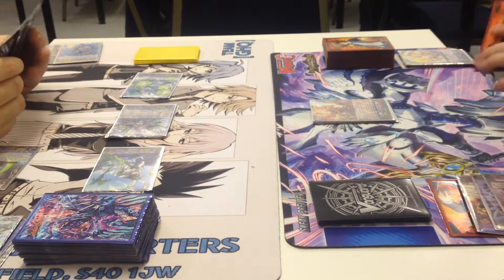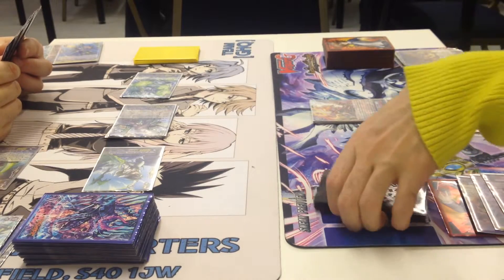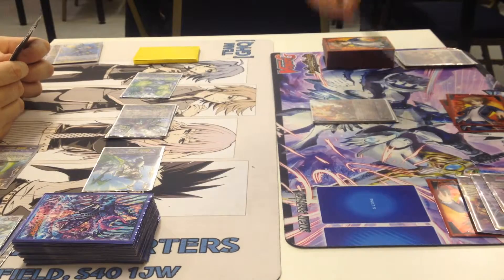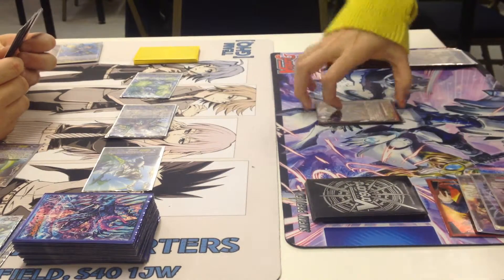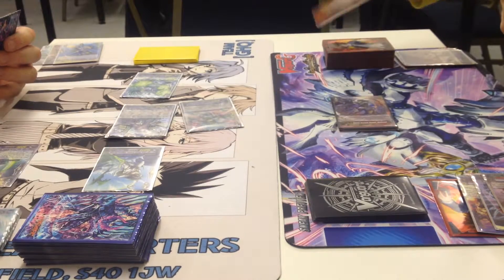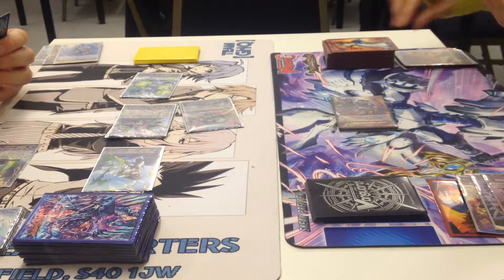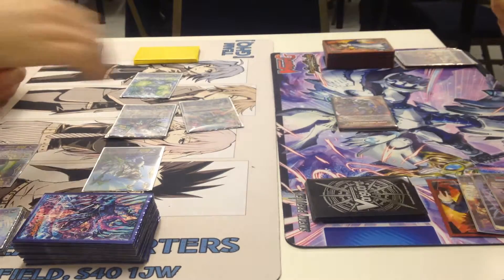And now, Generation Zone release — I discard Lava Flow Dragon for a stride. I choose Divine Dragonite Mahmood. Mahmood attacks the Vanguard for 26 — the attack is nullified, discarding Icefall Dragon. Triple drive: first, draw trigger, power to Vanguard, draw. Second, critical trigger. Third, nothing.